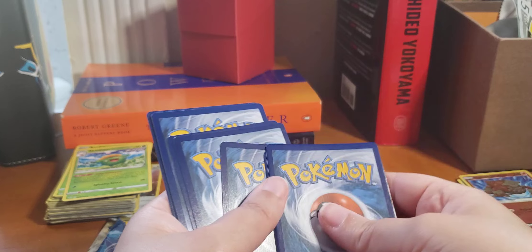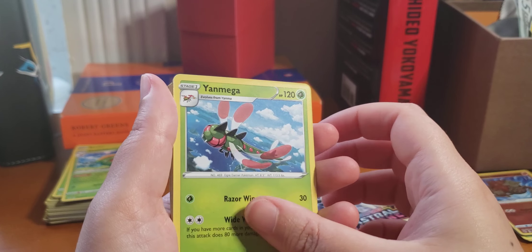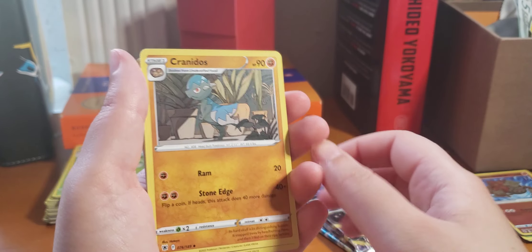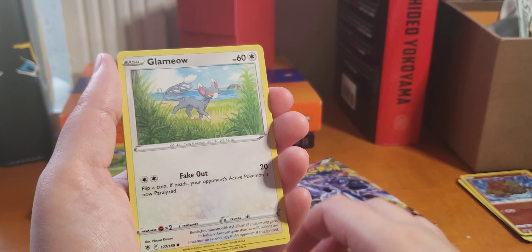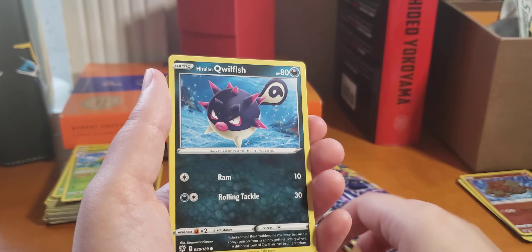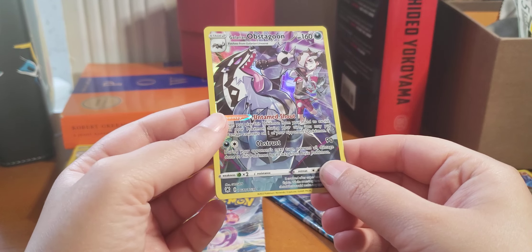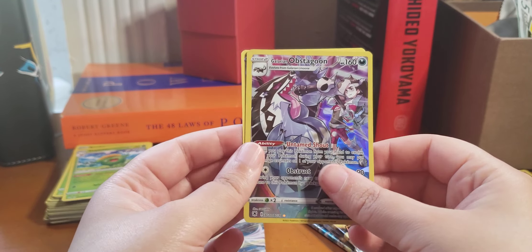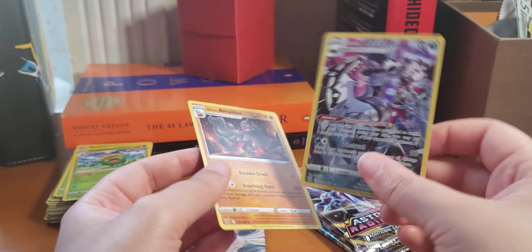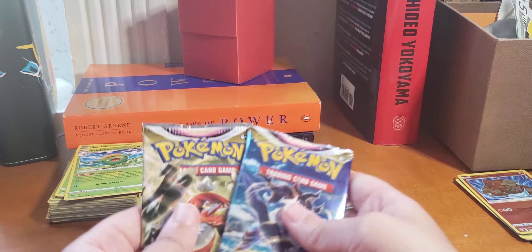Promo, Energy, Energy, Yanmega, Galvan, Selene, Cranidos, Bersklin, Glamyow, Prachina, Swinub, Coolfish. Ooh, I think I have this one already, but still very nice. And a Hisuian Arcanine Non-Holo. Okay, let's do this one.